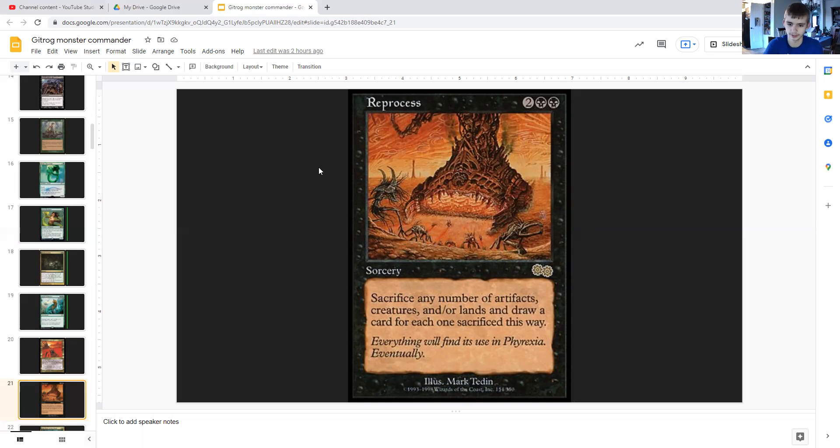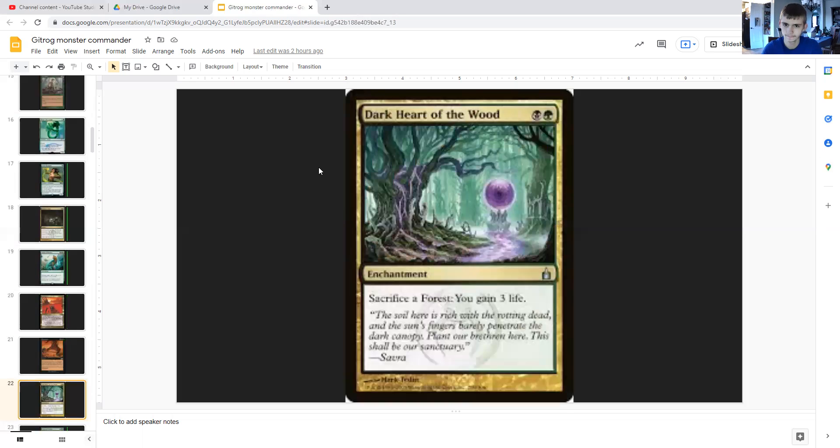Reprocess costs two generic and double black — it's a sorcery where you can sacrifice any number of artifacts, creatures, and/or lands to draw a card for each one sacrificed. Dark Heart of the Wood is a black-green enchantment that lets you sacrifice a forest to gain three life, which helps address the life total problem from Death Cloud.